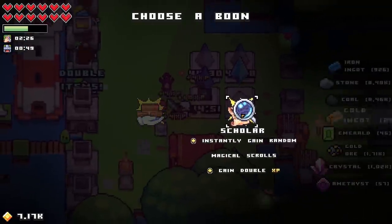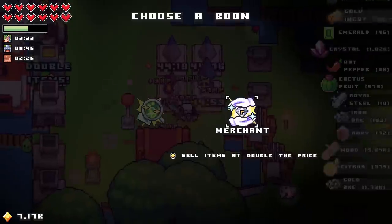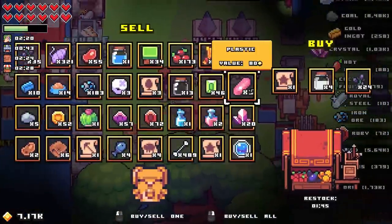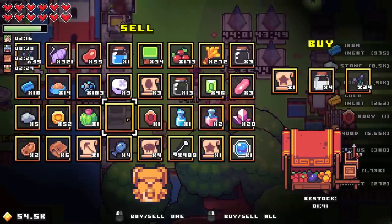Builder — structure costs half the amount to construct. Scholar. We'll do builder. Order and merchant — sell items at double the price. We're gonna sell them anyways even though we did not get what I needed.